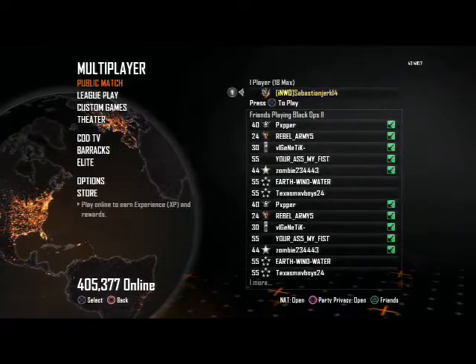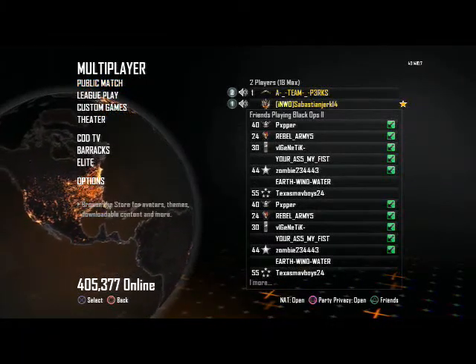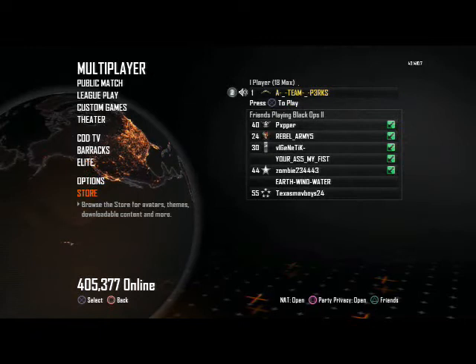Once you're in on it, with your second remote, hover over Store, click X on your second remote, click X again, and then circle on your first remote, then X on your second remote.